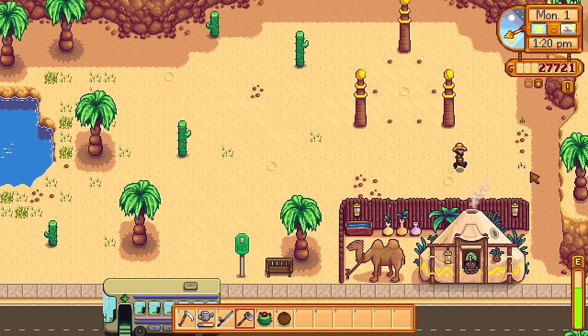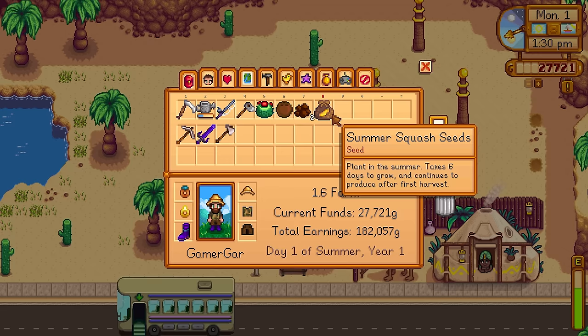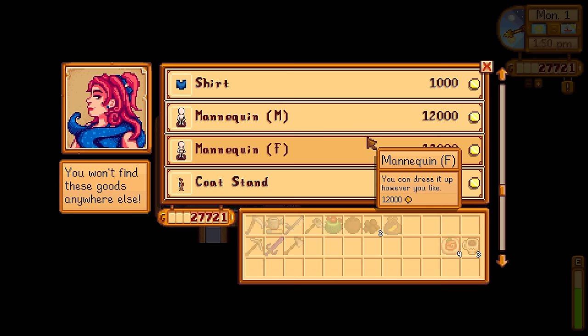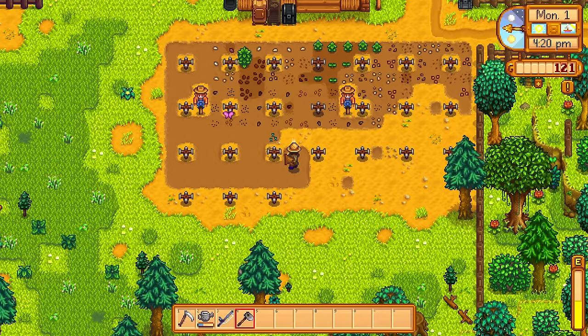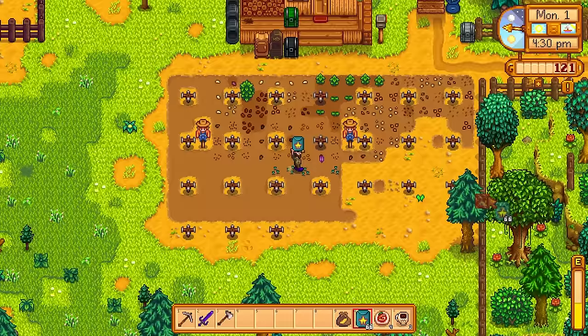Then it was off to the desert to buy some star fruit from Sandy, but first I had a look around and found a new item — summer squash seeds. This is basically the equivalent of the carrots we got in spring. Now that we're in summer we get squash seeds instead, and they'll produce until the season is over, which is really cool. Sandy was also selling mannequins — male and female — and we can put hats and all sorts of clothes on them for really cool decoration all around the farm. I was able to get 69 star fruit seeds in total, which wasn't too bad going into summer. Because there are so many new updates to experience, I didn't really want this to be a super money run — I wanted it to be a more varied run to experience all of the content.